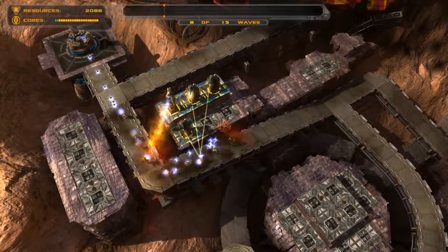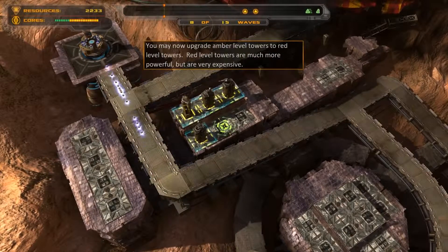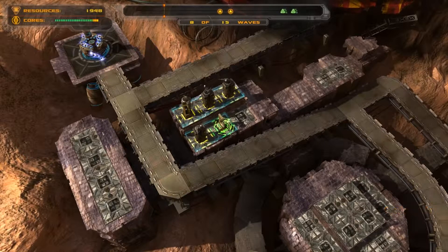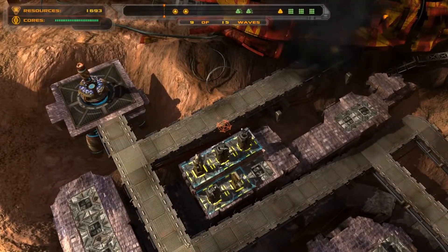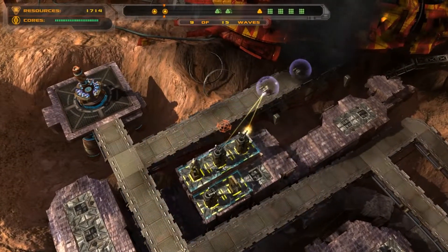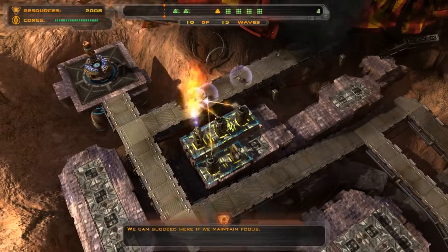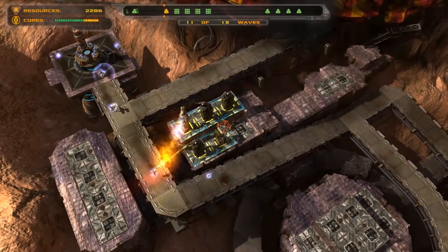We're just kind of really stopping them before they get past. I'm getting the temporal tower now and going to start working on upgrading that — get it to level two right away before wave nine shows up. That's just going to enhance our defenses overall. Look at those little fast guys now.